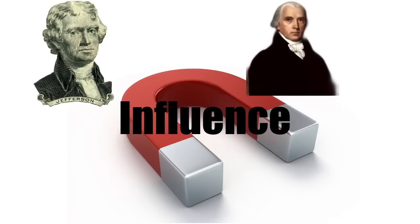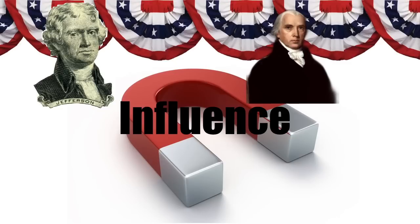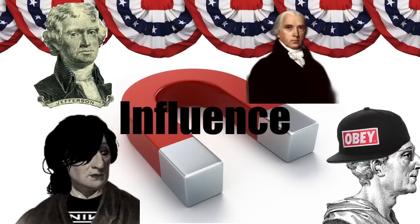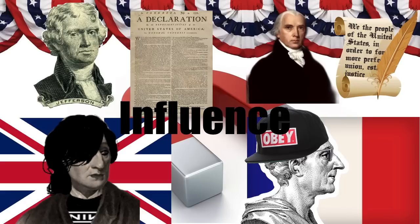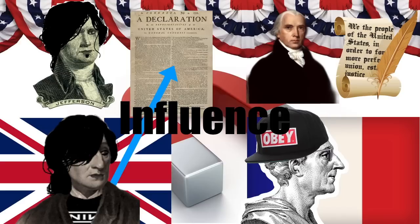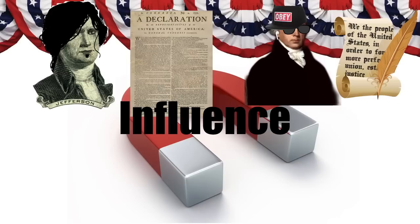Are you noticing a theme here? Both Thomas Jefferson and James Madison were greatly influenced by Enlightenment thinkers, and both are known as Founding Fathers — the guys that wrote and designed the rules for our new government. The Declaration of Independence was written by Thomas Jefferson and James Madison wrote the Constitution. John Locke's ideas are all over the Declaration, and all of Montesquieu's ideas are in the Constitution. But that's not the only thing that influenced these guys — they were also influenced by important documents.